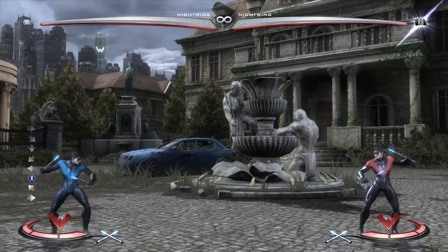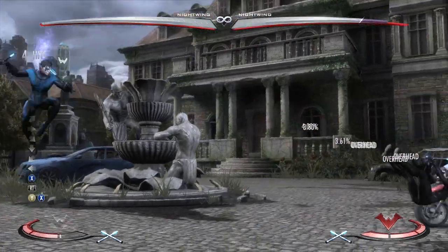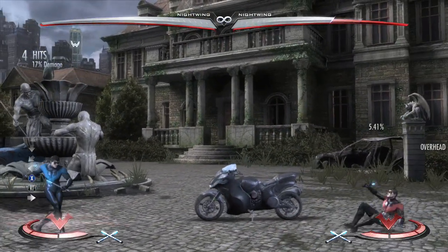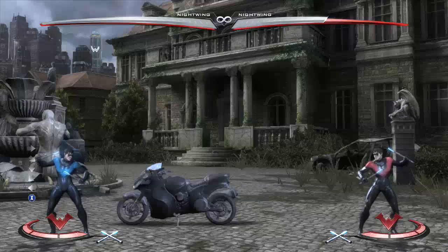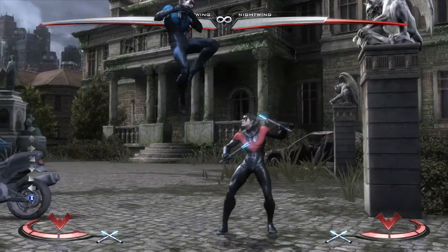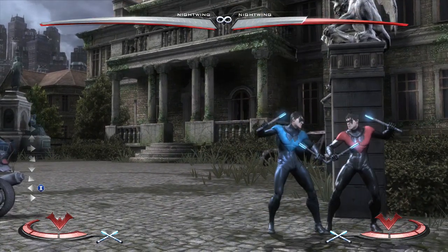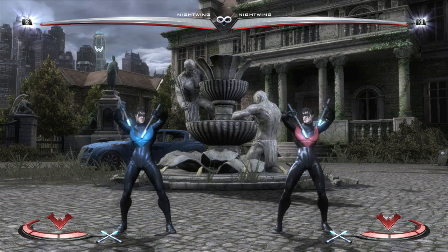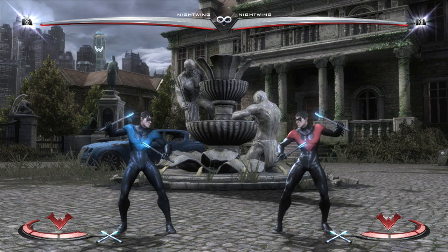Wingdings is his primary air projectile — it throws out three little daggers. On block or hit you can hit confirm it with the meter burn version, which can be delayed for a very long time. On block, Wingdings are very punishable, but when you have meter you can do that delayed meter burn to blow up whatever punish they try. If you're at a point where Wingdings aren't hitting — like your opponent is crouching — you can meter burn it to float in the air long enough not to get punished, though it won't work against certain anti-airs like Grundy's.